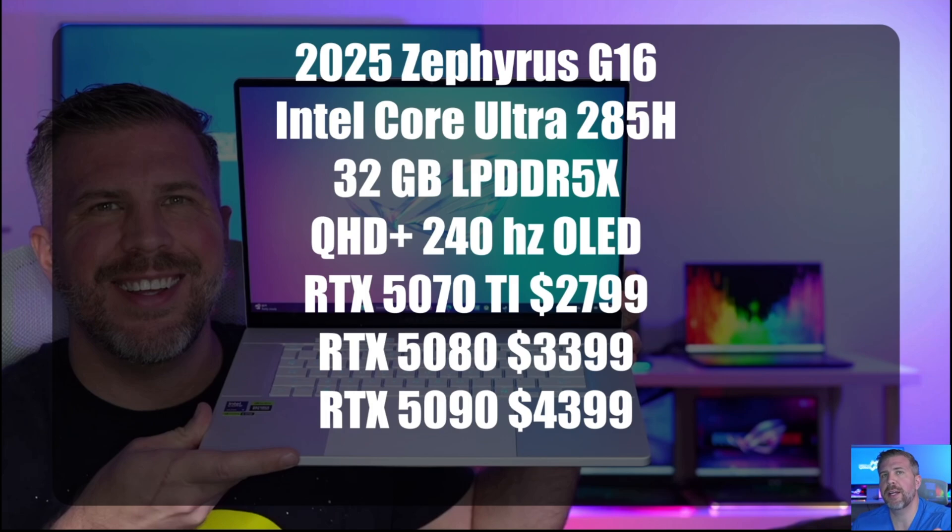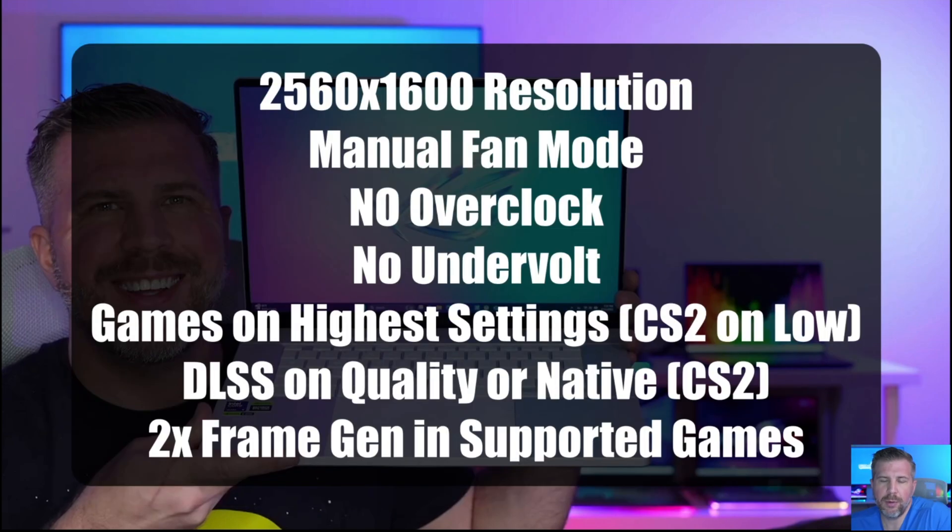The primary goal today is to figure out how much extra performance you get by spending that extra money. For testing, we used 2560x1600 resolution, manual fan mode on all three laptops with no overclock and no undervolting. Games are typically on the highest possible settings, with the exception of Counter-Strike 2 on the low preset. DLSS on quality was used for most games, and 2X Frame Gen is also used in many supported games.